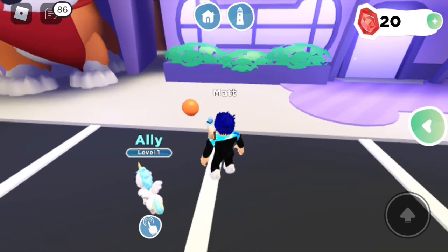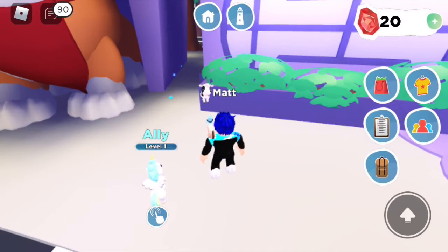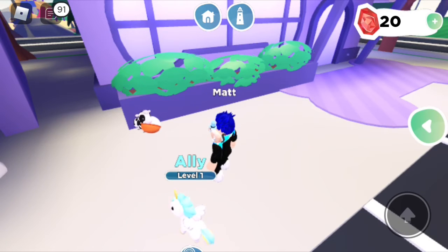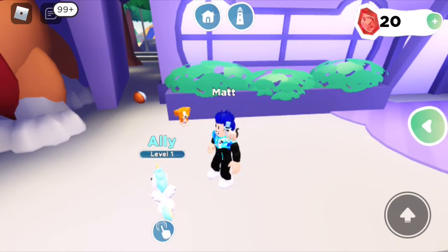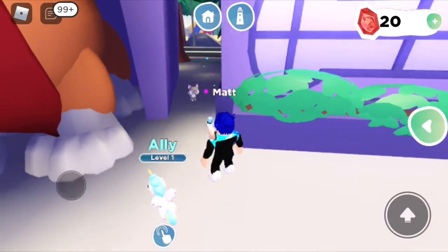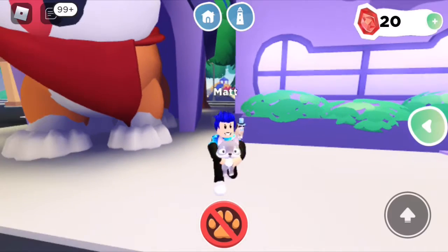So we're now gonna open some pet capsules and hopefully we get some of the new ones. We got a cow, an ordinary cow. Let's see what this room is. A dog... yes, a wolf! We got one of the new ones — a wolf! It's so cute. I think this is common.